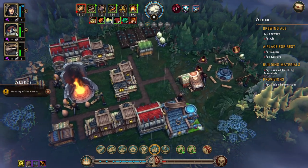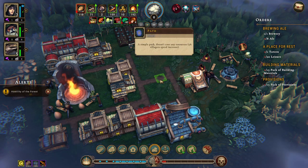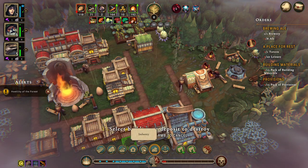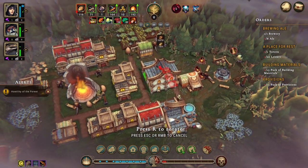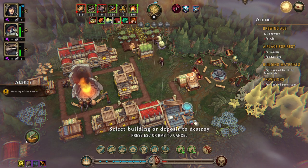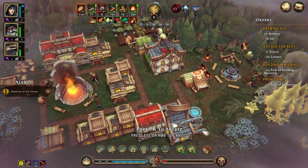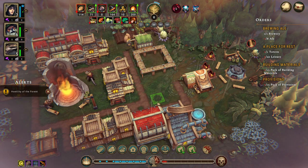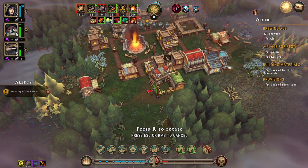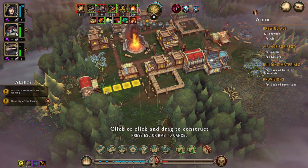We get the tavern — that's great! Let's see where to put it — it's a big building. We also need a trading post, which is pretty big too. It'll fit at the back though. We'll build the trading post there and build paths going down and over to connect everything.